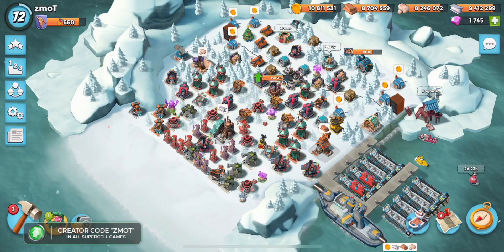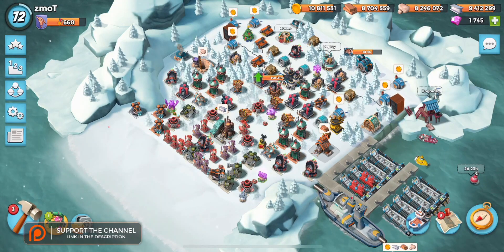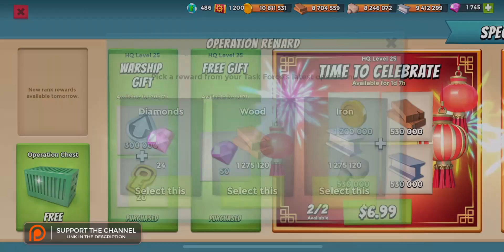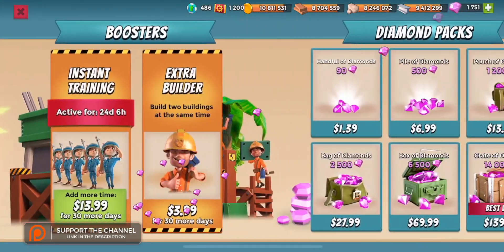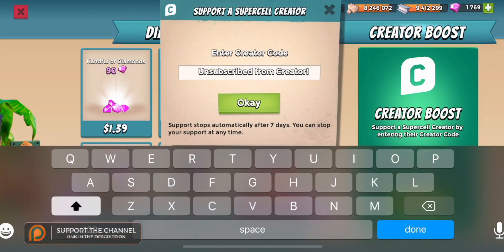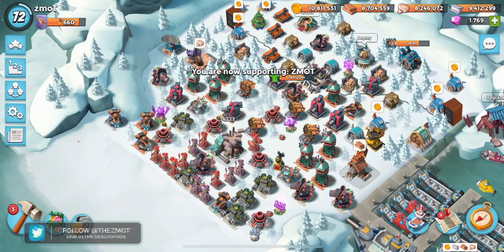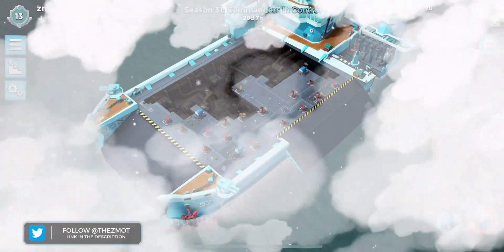What is going on, I'm Zedmot coming to you from the side of a ski hill on a bit of a vacation, a couple days off. First of all, we are going to pick up our chests. Throw code Zedmot into that boost - only had one day left. If you're not going to put Zedmot in your creator code, make sure you put something in for all your Supercell games.